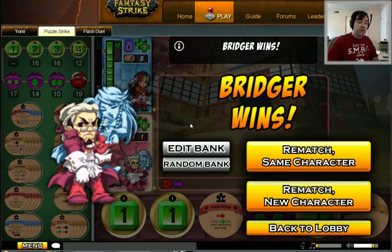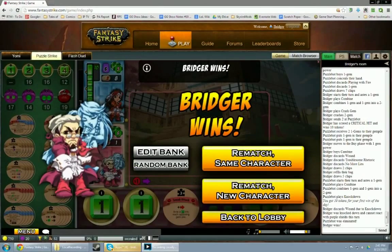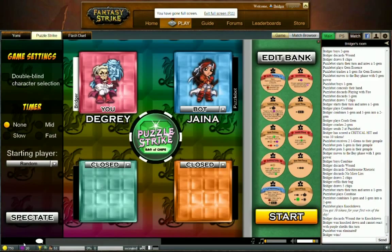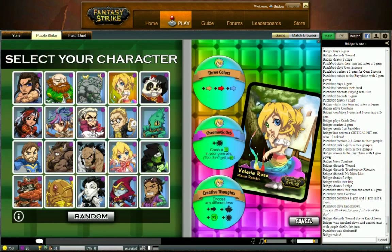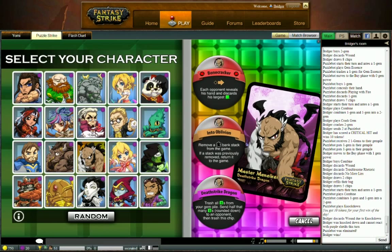So that is Puzzle Strike. I hope that gives you a really good feel of how the game plays. You can play it for free on the Sirlin Games website. Now I can show you how their free-to-play model works. You have twenty tokens. You start every day and get ten new tokens, and those tokens let you play any character you want. Right now, there's only one character who doesn't cost tokens because he's the free character for this week. Every week a brand new character becomes free, and you can play them all week as many times as you want.